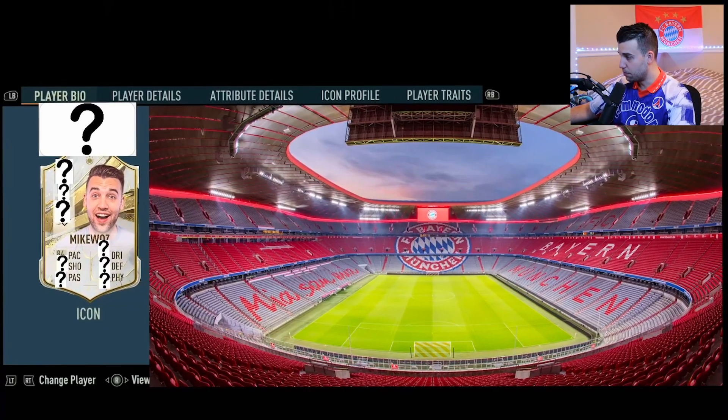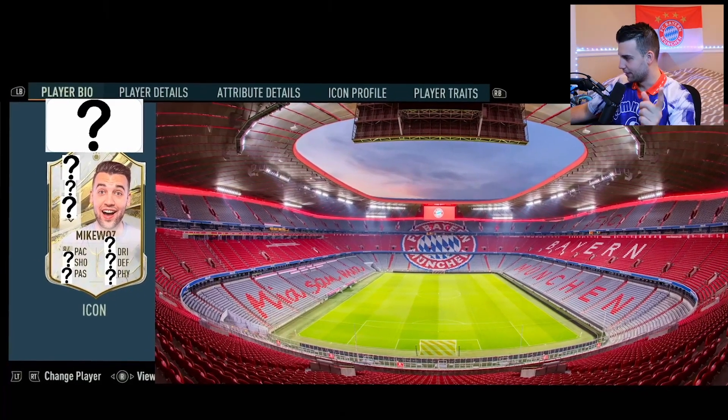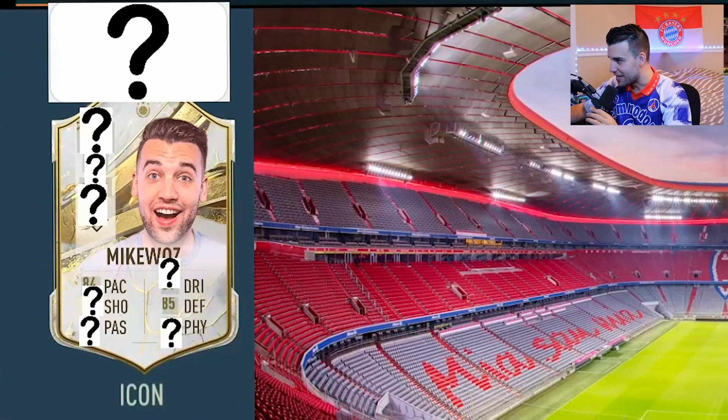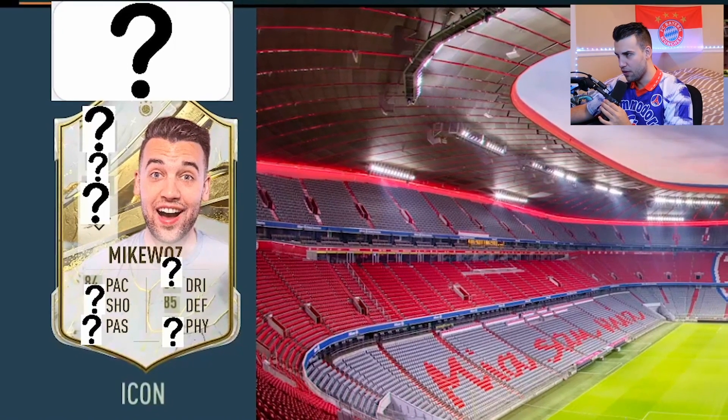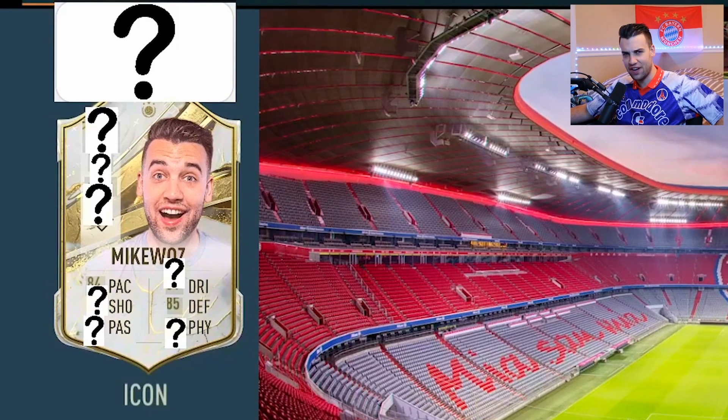Defending stat - this is a big one because this will tell us what position he probably is. Let's see what we get. I think this is 85 - 85 defending. If this is a center back, that's not bad. 84 pace, 85 defending - it could be a good center back.